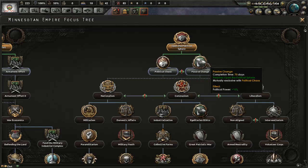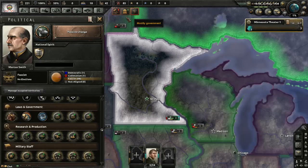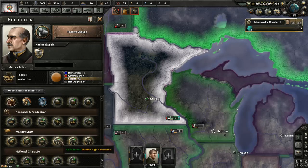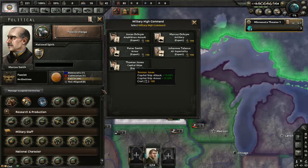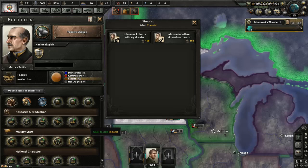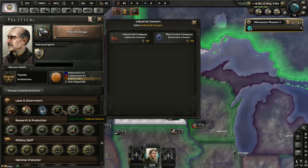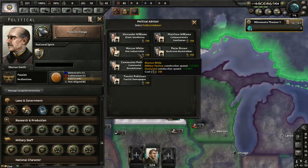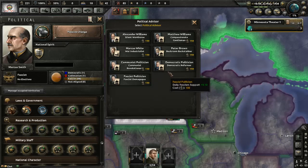We need to keep snaking down the focus tree — we've got low manpower. Military high command — do any of you do anything I want? No. A theorist would be nice. Industrial concern. Political advisor — that's not a bad one, that's also not a bad one, that's definitely not a bad one.